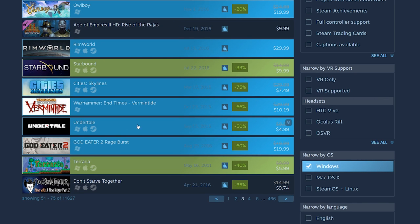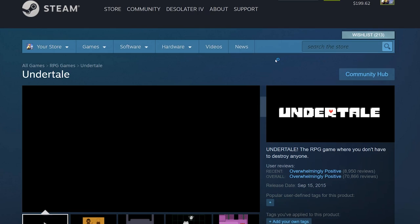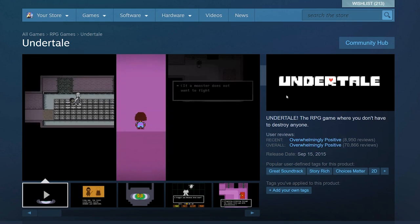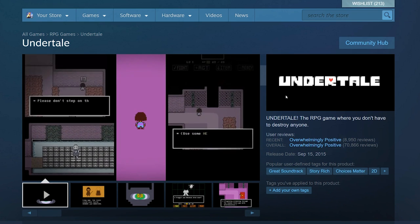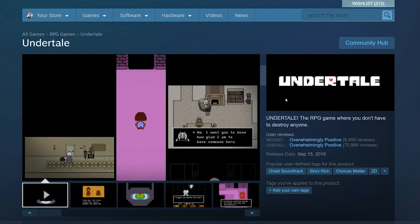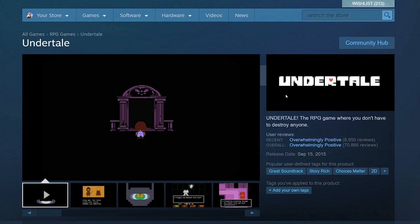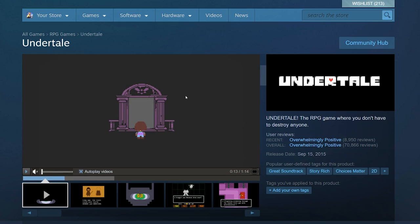There's also an Attack on Titan game I want. Undertale is only $5 — I need to buy this game. I've played it but I didn't buy it, so I definitely need to. Undertale is a great RPG — very retro but emotional. It has a great story, it's interesting and a lot of fun. Look at those reviews — great reviews.